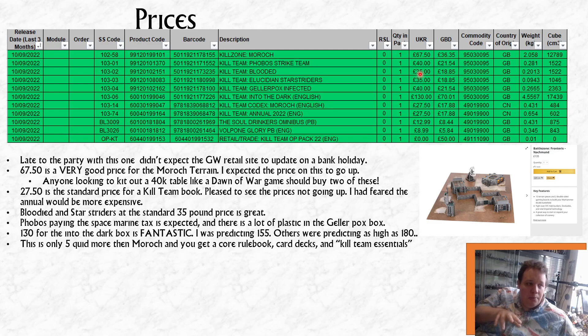It's great to see the Euclidean Star Striders and the Bloodied coming in at the standard £35 price point. Just so anyone wondering about this spreadsheet: the GBD column is the price your friendly local gaming store is paying Games Workshop — so a store pays £36 for the Morrox terrain box and is advised to sell it at £67.50, but can give any discount it wants. Country of origin is also listed: the Annual and the Morrox book are printed in China, everything else is made in Nottingham.